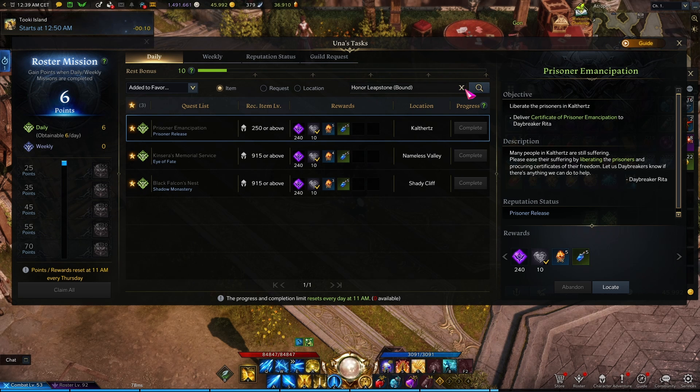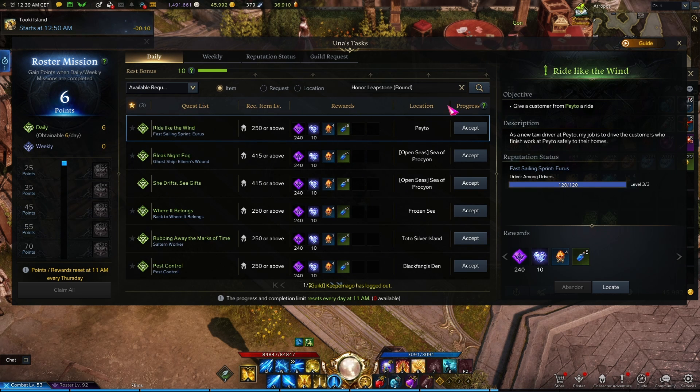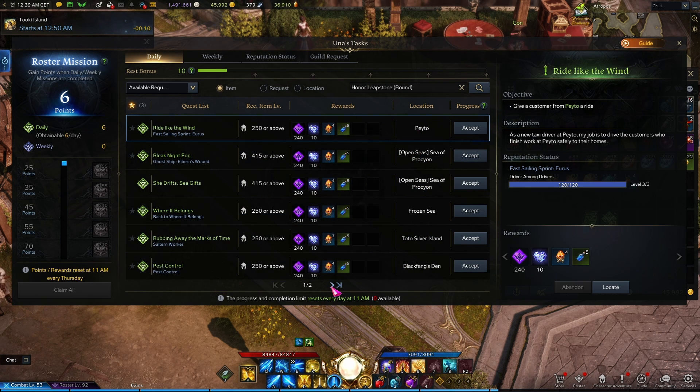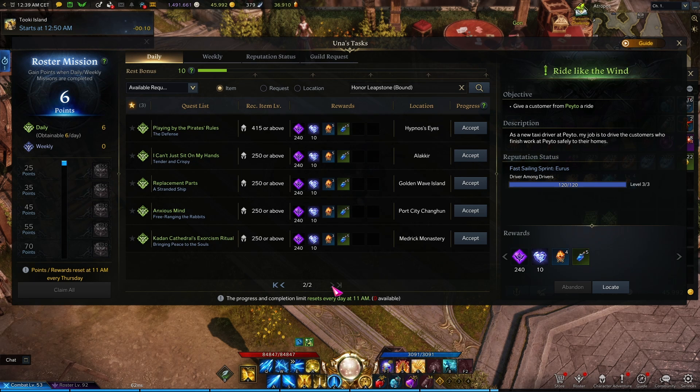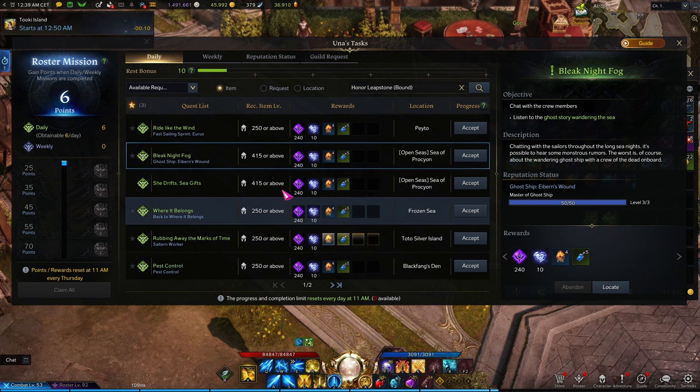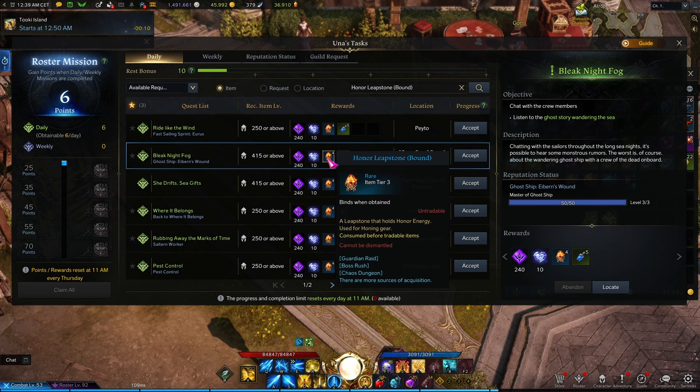Searching 'honor leapstone' will pop up all the daily quests that reward you with honor leapstones, and it's up to you to choose which ones you want to do. They all have a reputation associated with them. Take note that these quests will take into account your actual gear score — so for me this will be honor leapstones, but for you it might be leapstones from tier 1 or tier 2. Silver pretty much stays the same for tier 1, tier 2, and tier 3, so silver progression is great for having an alt.